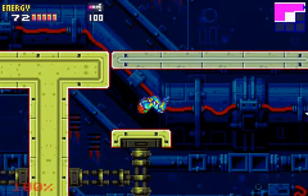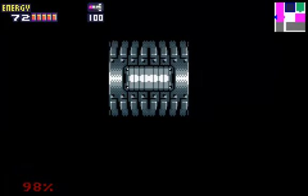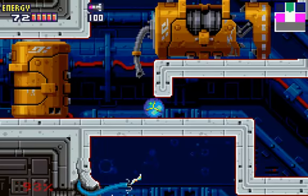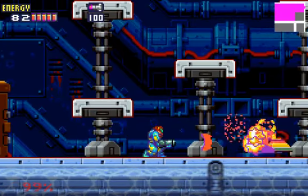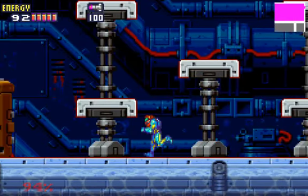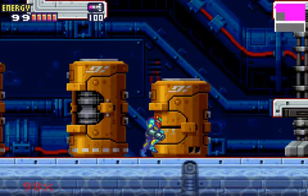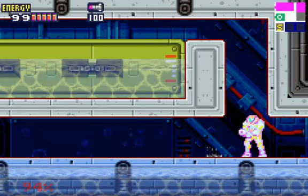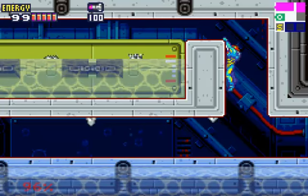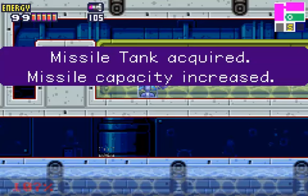Since we don't have the gravity suit or the Varia suit yet, can't really do anything with water. But now we can. First of all, you want to kill these crops. And you see that wall there? Gotta kill one more. Come right there where that start is - that broken power. And to get this, that's a missile tank.